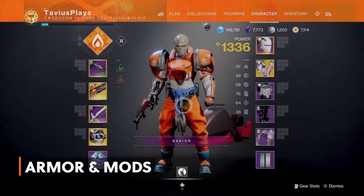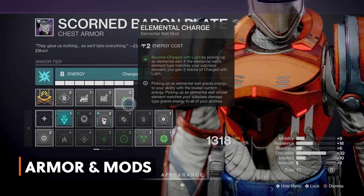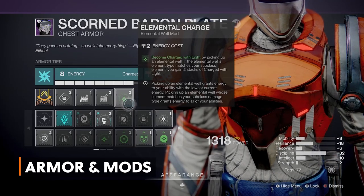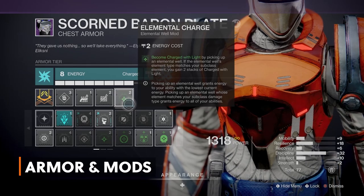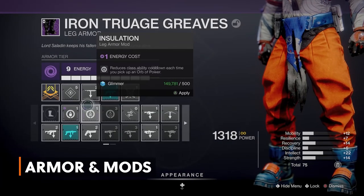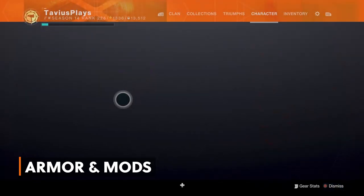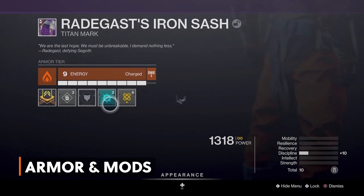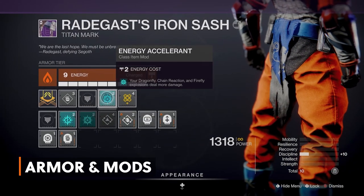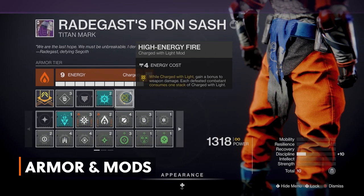On my chest piece I have Discipline, Hand Cannon Reserves, Sword Reserves and Elemental Charge to become charged with light by picking up Elemental Wells — Solar Wells will grant you two stacks of charged with light. For my legs I have Intellect, Sword Scavenger, Grenade Launcher Scavenger and Global Reach — warmind cells affect and damage targets at a greater distance. And last, for the class item I have Discipline, Energy Accelerant to boost our explosions, and High Energy Fire — while charged with light, gain a bonus to weapon damage, with each defeated combatant consuming one stack of charged with light.